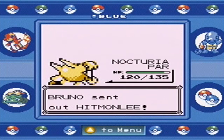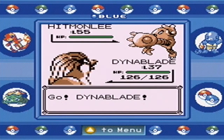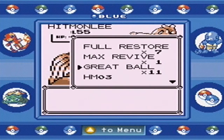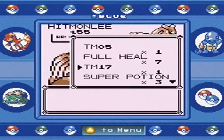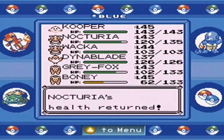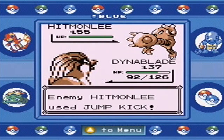So I'm going to send out Dinoblade here. Dinoblade is pretty much just going to be our death fodder — actually I probably could take out that Hitmonlee despite it being so much higher level. We're going to use a Full Heal on Nocturia. Now that paralysis is gone, I can continue sweeping. Just Jump Kick — so much damage, and it's not even very effective.